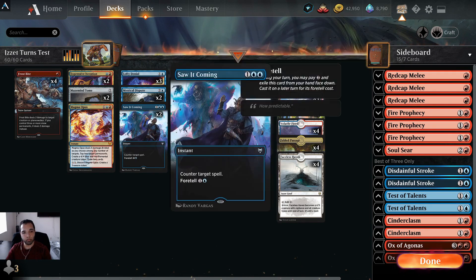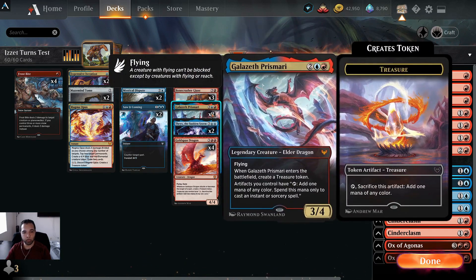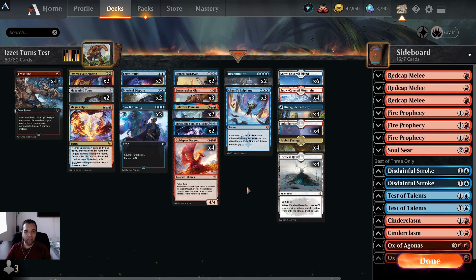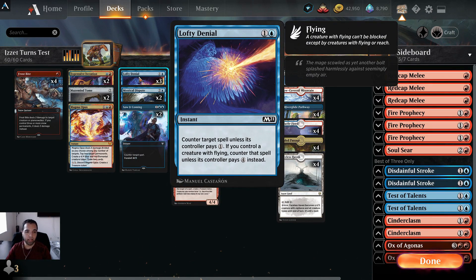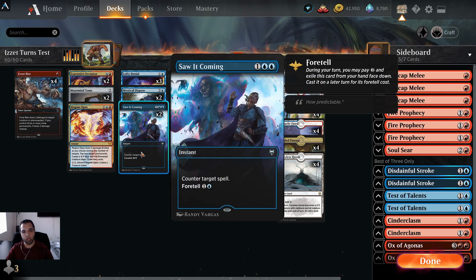Lofty Denial works because we have three Brazen Borrowers, two Prismari dragons, three Storm Giants, and four Goldspan Dragons — enough flyers. On top of that, if you play Alrund's Epiphany it creates a flyer, so we have a lot of flyers. It's usually going to be a four-mana counterspell. Two Mystical Disputes to catch something early against opponents — say like we play against Rogues, we can do a one-mana counter.